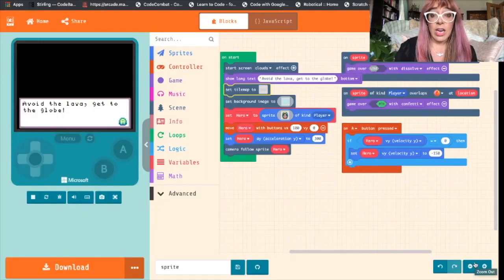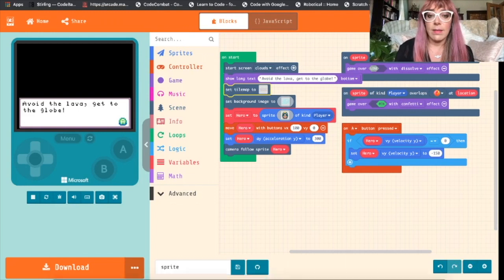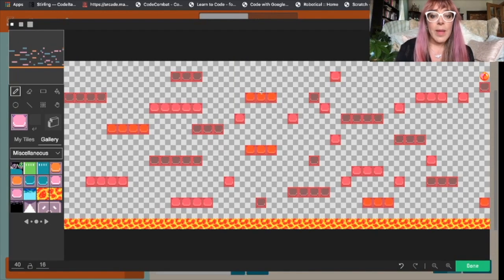As I mentioned at the start, we want to give our sprite a way to earn points, and we're going to do that by adding coins into the game. We'll go back into our tile map and add placeholder tiles — everywhere you want a coin to appear, we'll add a placeholder tile. I'm going to draw my own tile for this.